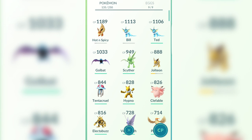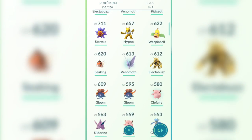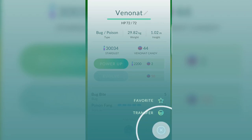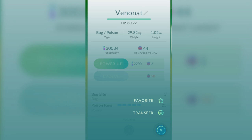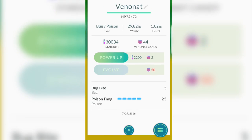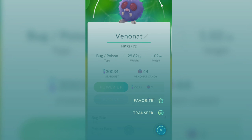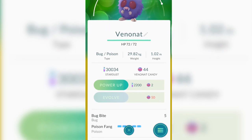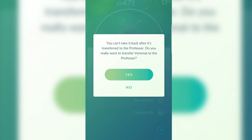The other big change — and I don't know why they did this — is they moved where the transfer button is. Let's say I want to transfer this Venonat. Now you have to click the menu, then hit transfer, then hit yes. It used to take one click, then two, but now you have to click the Pokemon and then it takes three clicks in order to actually transfer it.